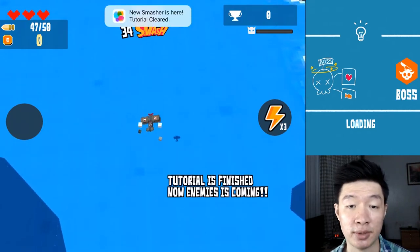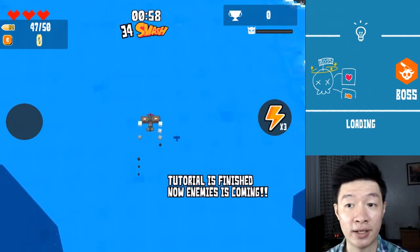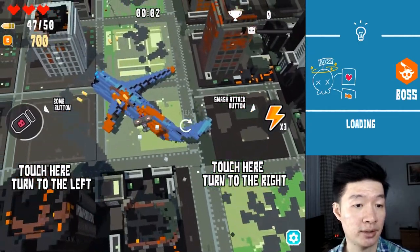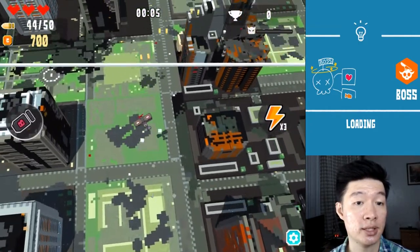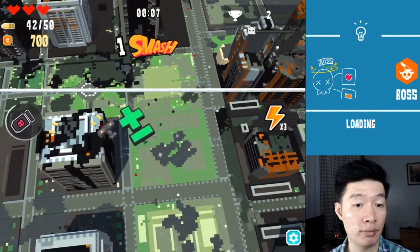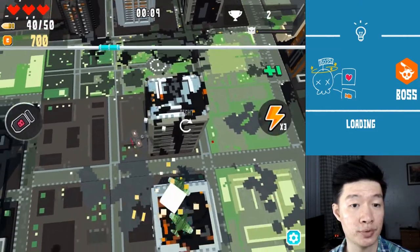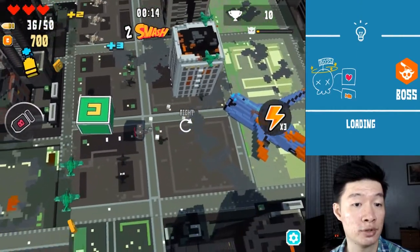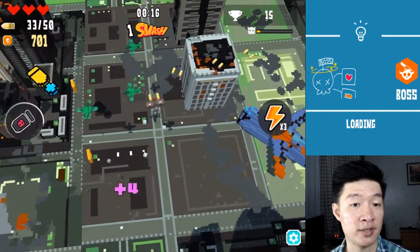Now the enemies are coming — we're going to have a final bit. Sounds great. Where are we going next? Touch here to turn right, touch here to turn left. There is a crashing plane! Oh my goodness, what happened? There is a boundary line that we cannot cross, so this is like a specific arena.